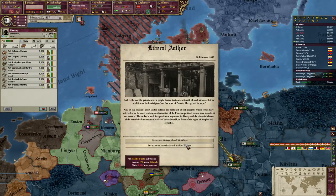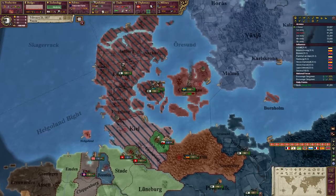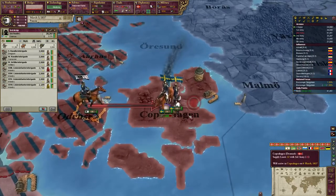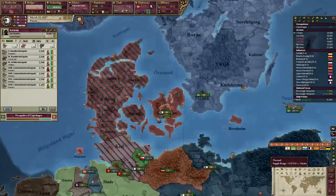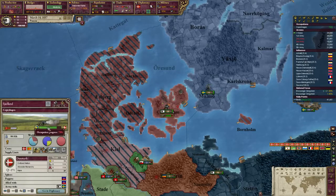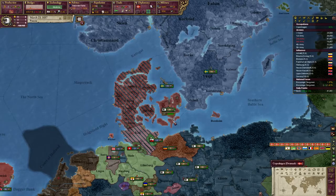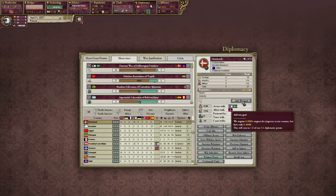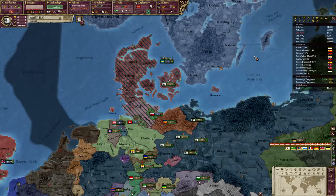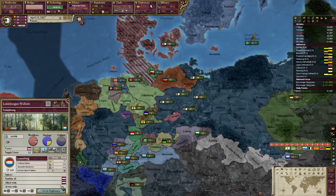Now let's give Denmark peace. They have rebels for some reason — can we get military access to help them out? Yes. Now what we're missing is just a little bit of land. Let's look at Saxony — we're at 100% friendly with them. Let's remove them from Austria's sphere of influence and get them into ours. While doing that, let's also hit up Luxembourg a little bit.